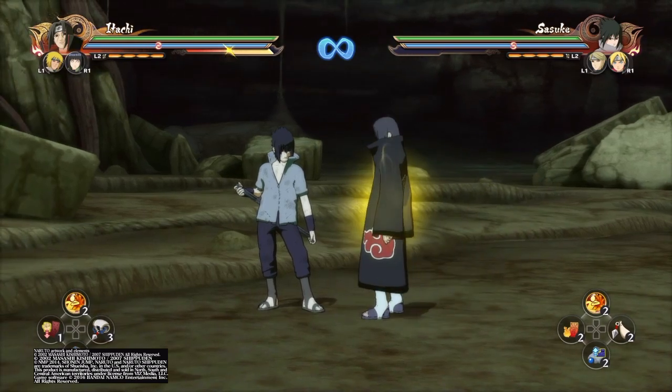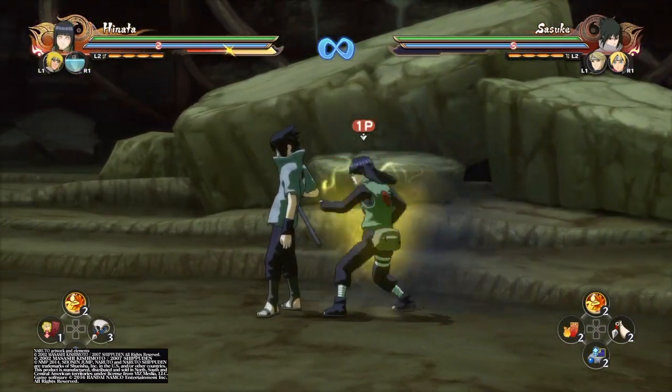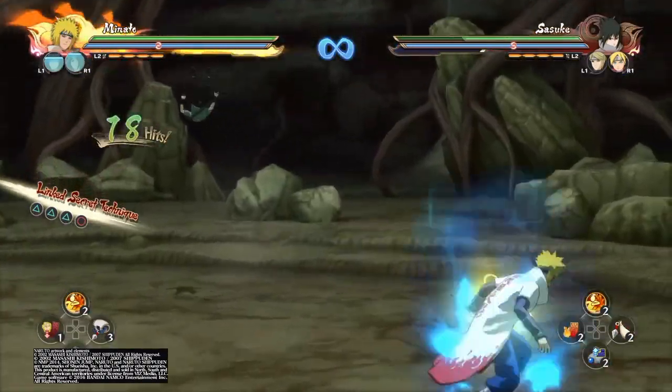Also keep in mind: outside of chakra dashing, if your opponent decides to block, you can switch over and immediately jump into a guard break. There are just a lot of options that you can do.